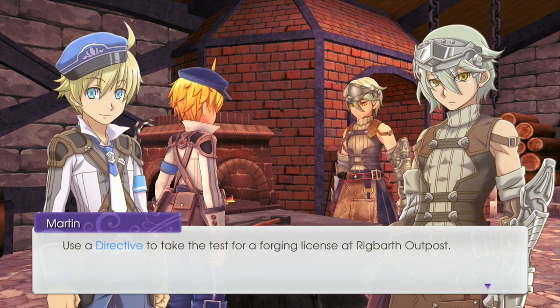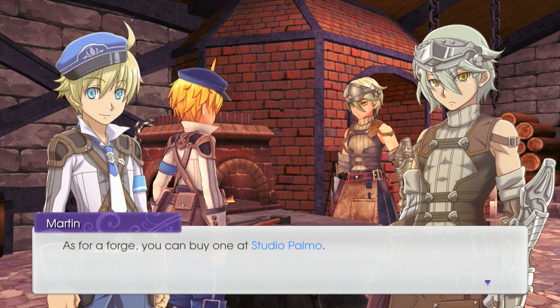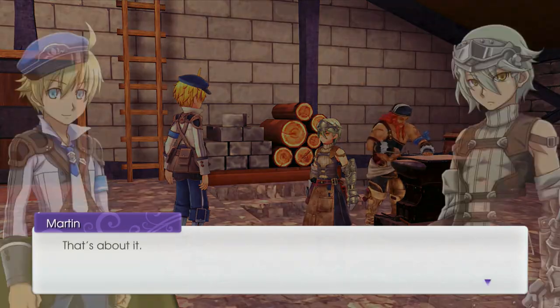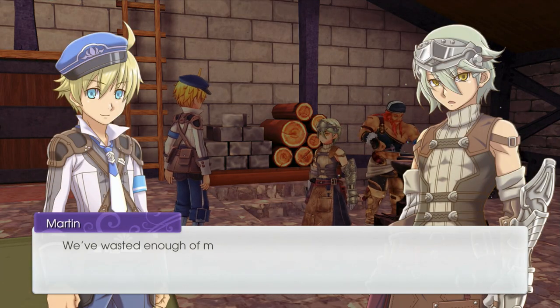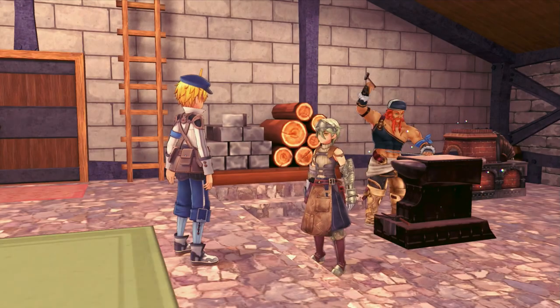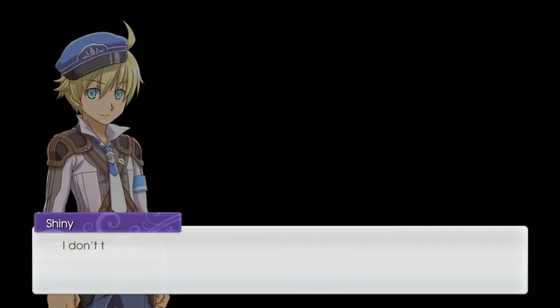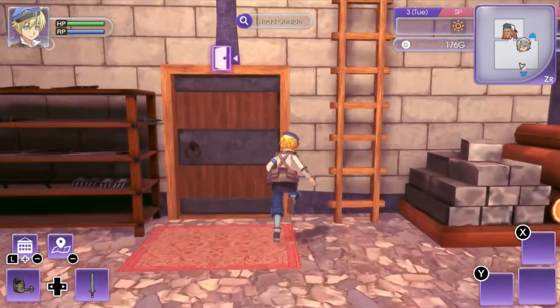If you want to get serious about forging, you should get a forging license and your own forge. Use a directive to take the test for a forging license at Rigbarth Outpost. As for a forge, you can buy one at Studio Palmo. If you don't have any other business here, please leave us to our work — we've wasted enough of our master's time already.